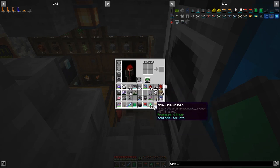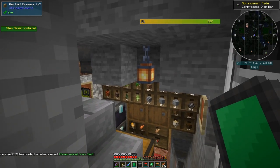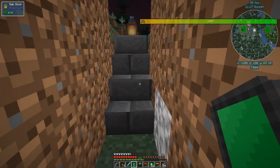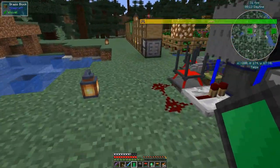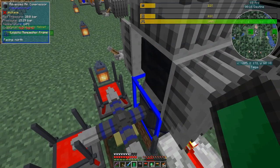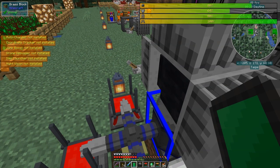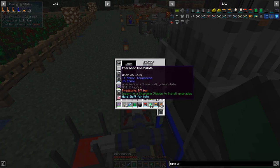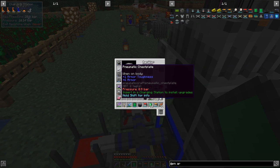Let's take off my old armor and put on all the new pneumatic armor pieces. I start to get step assist from the boots. The armor needs to charge up — only the boots have pressure right now. I'll stand on the charging station and it should charge the others up as well. The chest plate is always the last one to charge up.